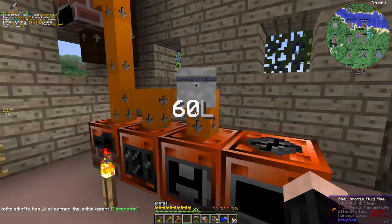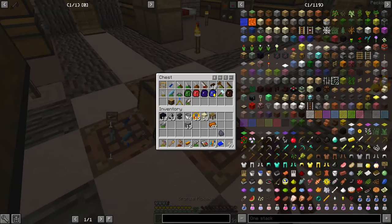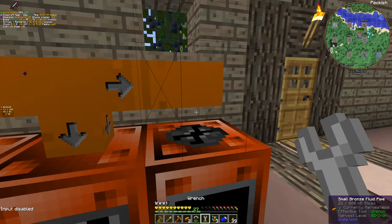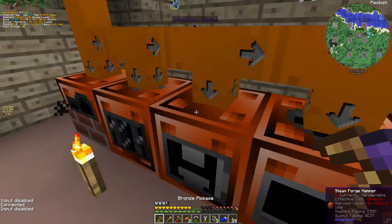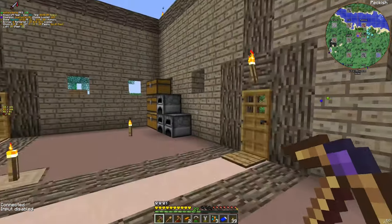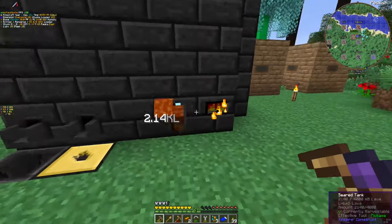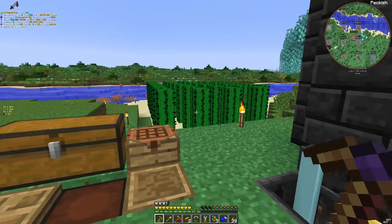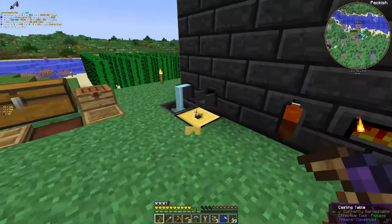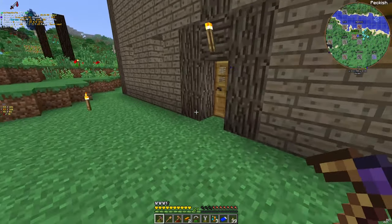Come here, and come here. And the wrench — thank you, my friend. Our macerator is also ready, and that means I can macerate things quite fast. And our clear glass is ready. Let's mold it, shape it. It's gonna take a while.